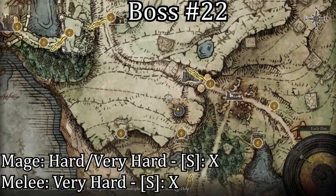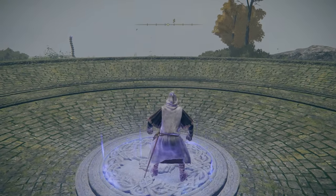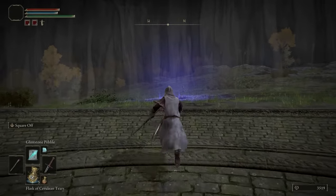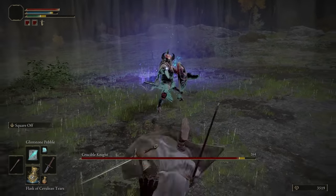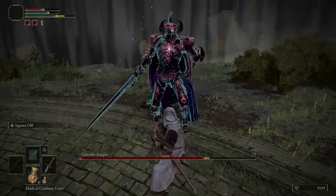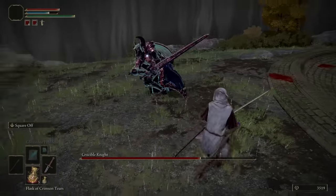The final boss in this area of Limgrave can be found in the Everjail north of the Stormhill Shack Grace. There are no NPCs or spirits that you can summon for this fight, so you're going to have to do this solo. When I first fought Godric on my main account, it didn't take me nearly as many tries to beat him as it did with this guy — and I didn't use any summons for Godric either. This knight is just very tanky, he doesn't take bleed damage, he blocks all magic shots, and you can only punish him with one or two hits at a time. In his second phase he can do a very quick tail sweep if you try to punish him, and that can be quite annoying.